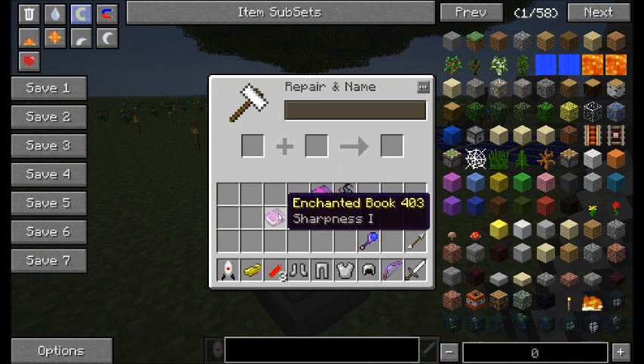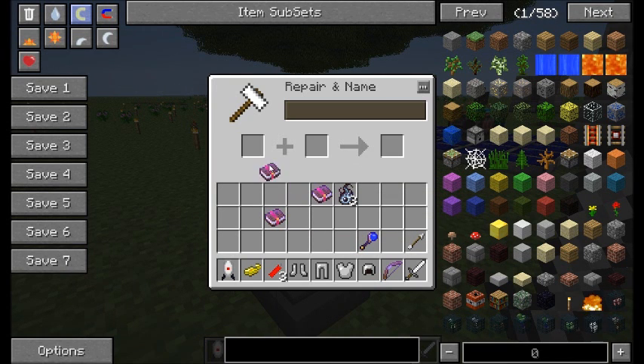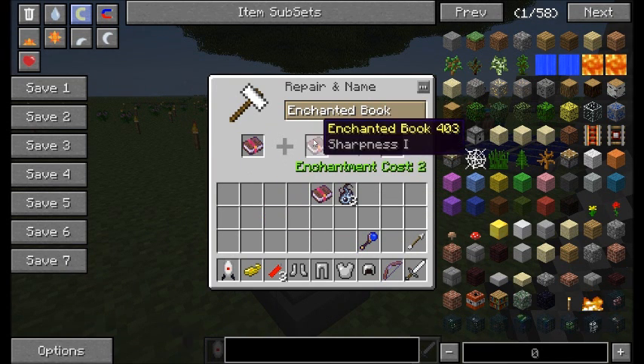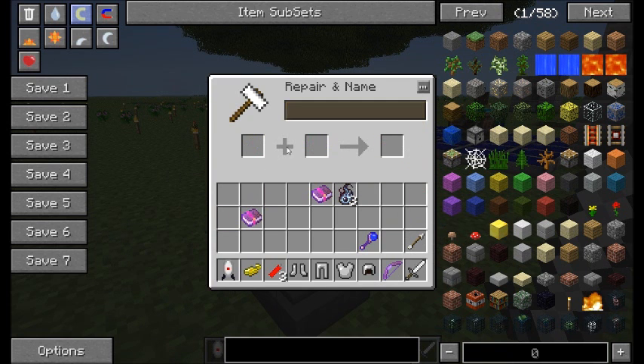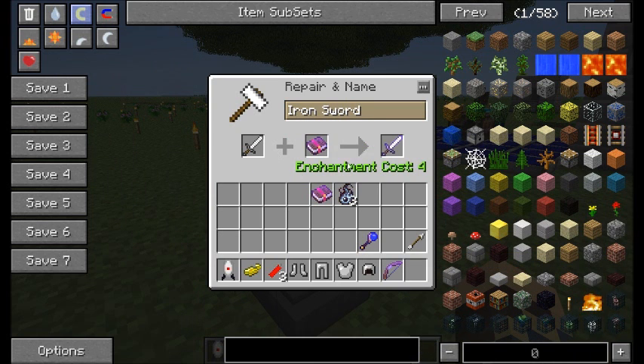Then you just go to the enchantment table and do your usual enchanting. Since this would require some actual experience, it would probably be a good idea to get generic experience bees in the area to help cover the cost.